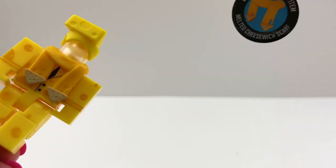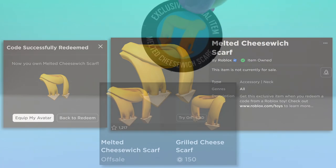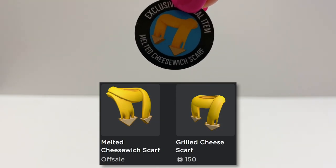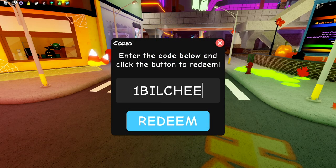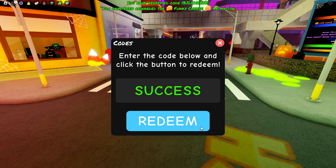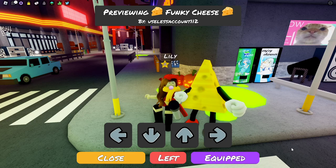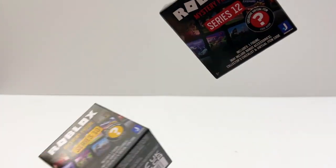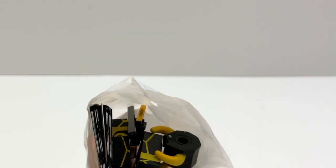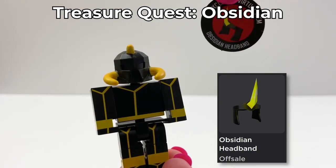The melted cheese scarf is the toy code. This is actually a retexture from another catalog item. And if you go in-game, I found a working code — you enter 'one bill cheese' and you get this Funky Cheese animation. And this one comes with two boxes too. Let's open this one first. We got Treasure Quest Obsidian — this is a great code.